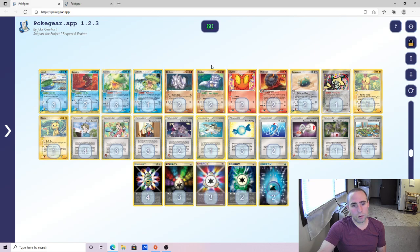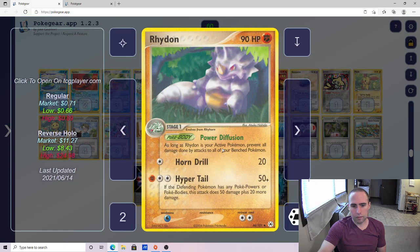You can argue to play a fourth Lotad — I don't hate that, I mainly just cut it for room. Next up, we play 2-2 Rhydon. Rhydon says: as long as Rhydon is your active Pokemon, prevent all damage done to your bench. This is an exceptionally good body in this format. Not only does this prevent Medicham from spreading onto your bench, Dark Tyrannitar from spreading onto your bench, and different things with Rock Lock too — they've also got the Spinning Tail and Dark Tyrannitar. It's also a Fighting-type Pokemon with a solid 90 hit points on a Stage 1 that can take advantage of Scramble.